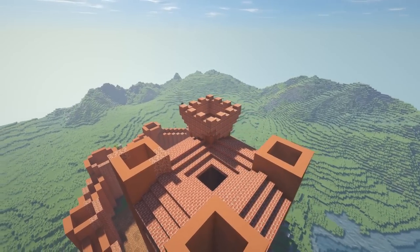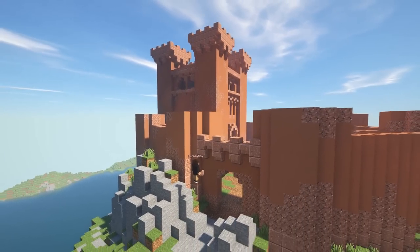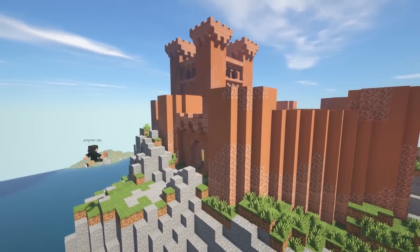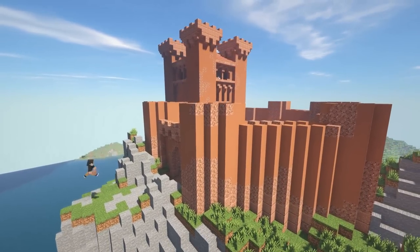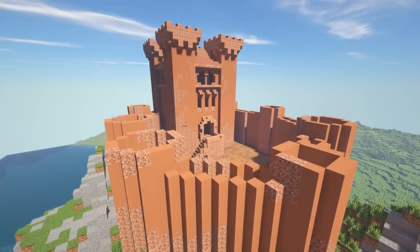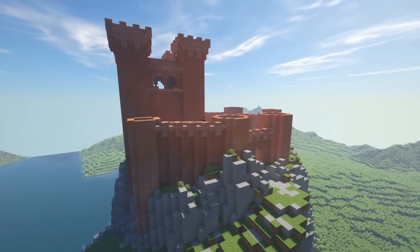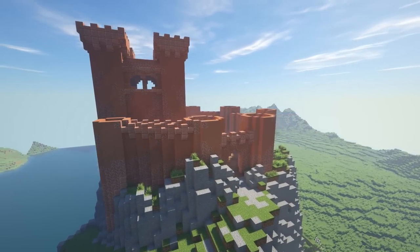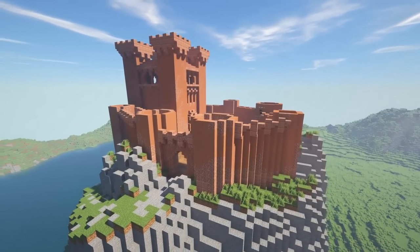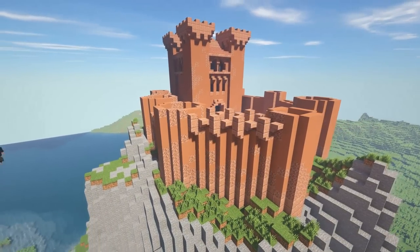Now I'm moving back to the front of the castle and start doing crenellations at the gate, and working on the wall a little bit. Then I start working on more crenellations on this section of the wall, and just go all the way around building up crenellations on each section that didn't have them yet.